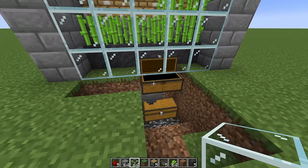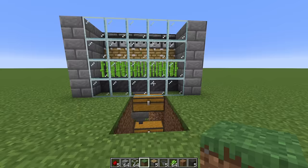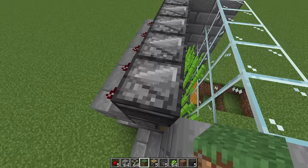Now as the sugarcane grows, the observer will see that it grows, triggering the observer to push the pistons, breaking the sugarcane, putting it all in the hoppers, and eventually into your chest. A lot of people have also had the issue where this triggering isn't happening, so just make sure you have the piston, a building block behind it, on top of that building block a redstone, and the observer facing directly where the sugarcane is.